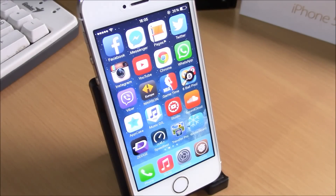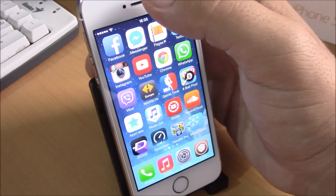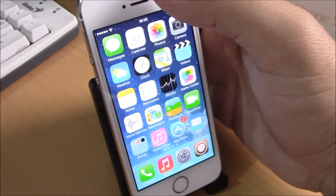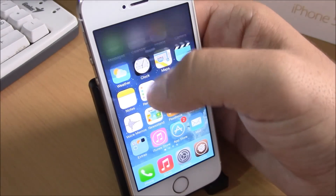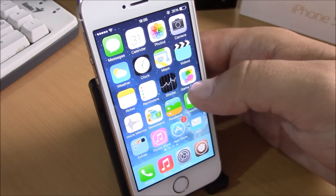What is up guys, this is iReviews. In this video we're going to show you CenterStage. This tweak will prevent the notification center from showing up when you slide at the corners — it only shows up when you slide in the middle of your status bar at the clock. It will also do the same with your control center.